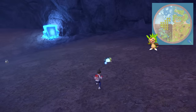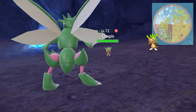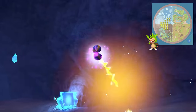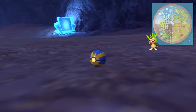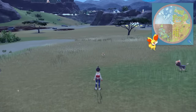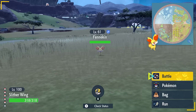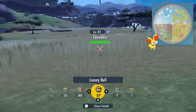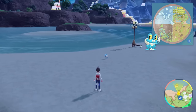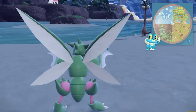Chespin is an interesting one — it can be found in two different biomes, both the polar and the canyon biome. It sits kind of in the middle of those two on the map, so it's pretty easy to find in a lot of different spots. Fennekin can be found in the savannah, kind of in the middle of it off to the western side. Froakie is found in the northern part of the coastal biome in a lot of watery, swampy areas — easy to find there, just hopping around looking adorable.